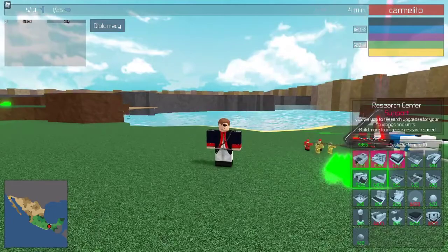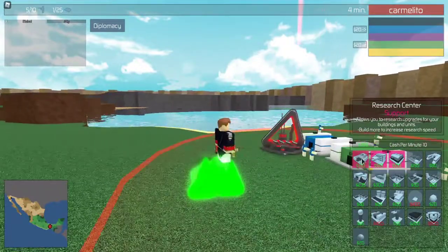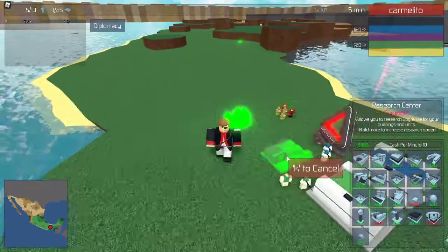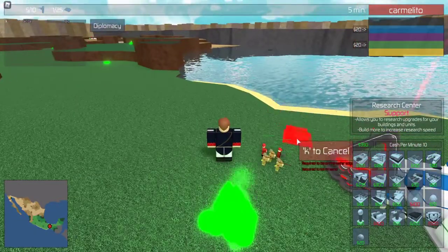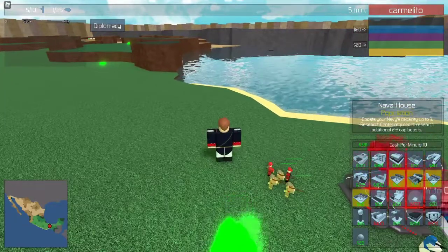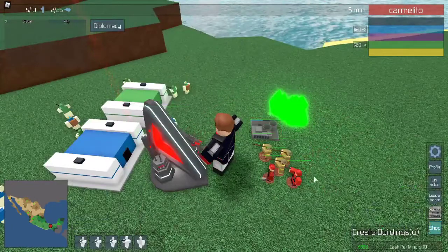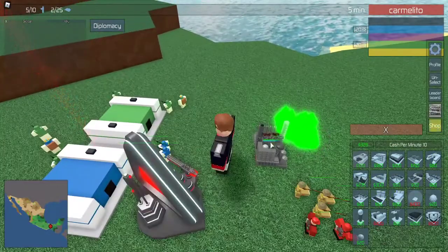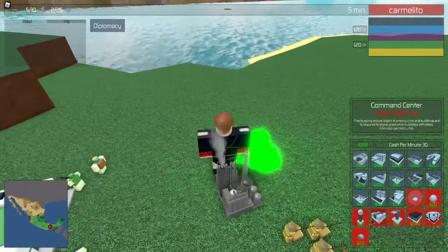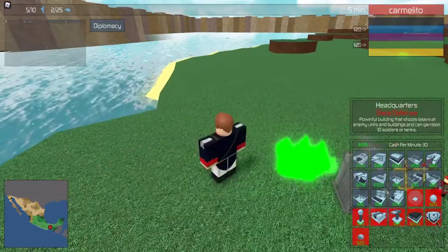Now I'm gonna explain the buildings to you. This is a research center — you can research and unlock better units by putting this down. You have a hospital which will heal your units, a bunker, and a garrison which is not really useful. Barracks is very important — this will allow you to make troops. Naval allows you to make ships, you have a tank factory to make tanks, an airport to make planes, and a tank house which increases the cap. Power plant is very important — this will allow you to get more eco. You have nuclear plant which is basically a better power plant but way more expensive, so I don't recommend getting that. You have a shield generator to protect your base, water mines, turrets to defend your base, a command center, anti-air which lets you make stuff like jeeps, headquarters, and landmines.